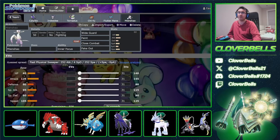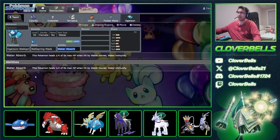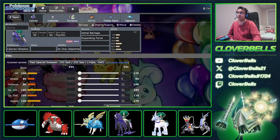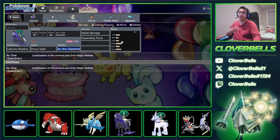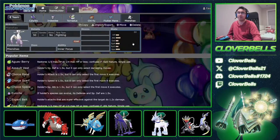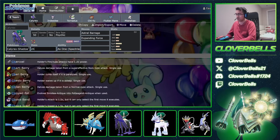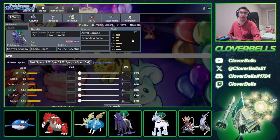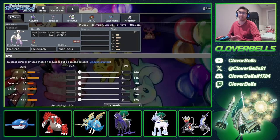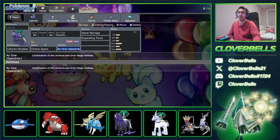We'll give you both versions of the team — one with Mienshao and one with Ogerpon. I was playing with both and they both work out relatively well. With the Ogerpon build I went with a Focus Sash on Calyrex. When you have Mienshao, it needs the Focus Sash, which means Calyrex doesn't get the Focus Sash — so you'll have to go with something like Choice Specs, Life Orb, or Choice Scarf. For our Ogerpon version, the Sash comes back on Calyrex.